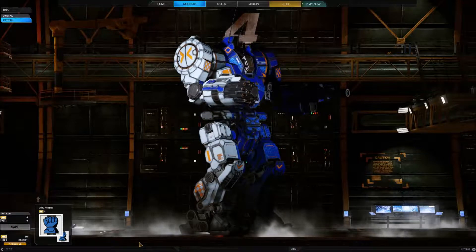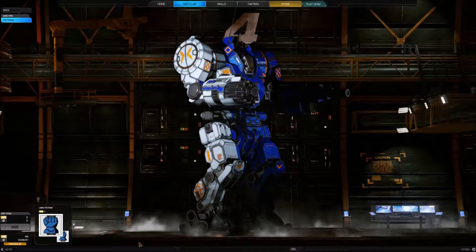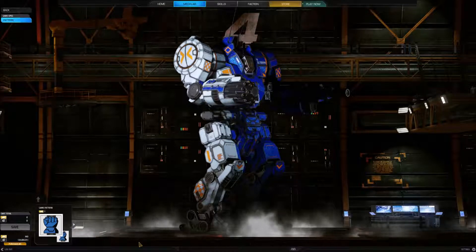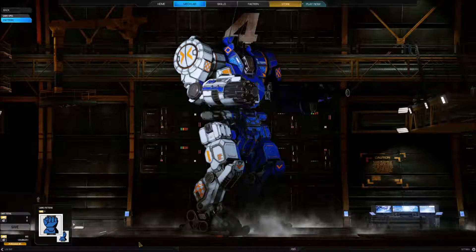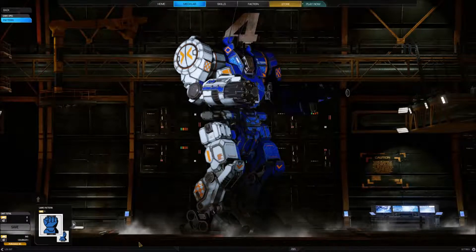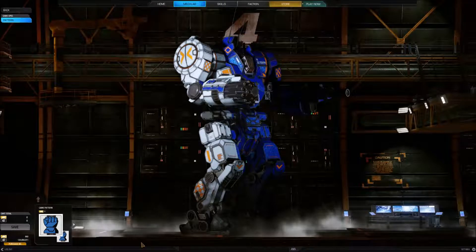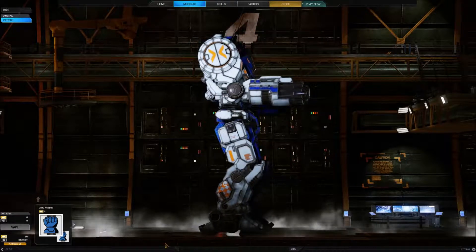The autocannon gave the Zeus less punch but the same range as the PPC. The Defiance factories on Hesperus II are the only ones currently producing the Zeus, which first came off the production lines in 2411. The Zeus was designed to engage enemy mechs with its long range weapons while the enemy force is still no more than an approaching blot in the distance. It was created in response to requests by Commonwealth commanders for a heavy mech that could perform hit and run tactics. This combination of long range missiles, autocannon, and large laser works well to this task.